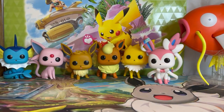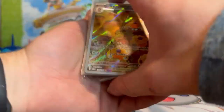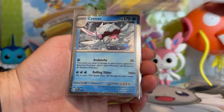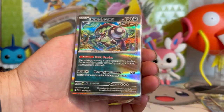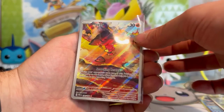All right everybody, thanks for watching, thanks for sticking to the end of the video. Please stay tuned — we've got plenty more coming in the future: lots more Paradox Rift, Obsidian Flames, Paldea Evolved, all the Scarlet and Violet era Pokémon cards. Let's go through what we pulled from this video one more time: Dottler illustration rare, Iron Hands EX, Siting promo, Iron Bundle promo, Brute Bonnet, and Magby illustration rare. Thanks one more time for watching and we'll see you in the next one.